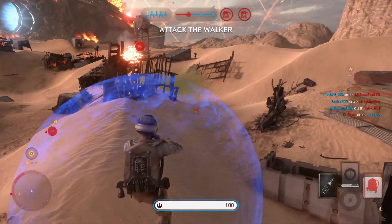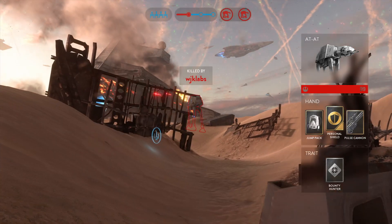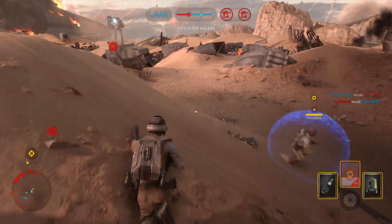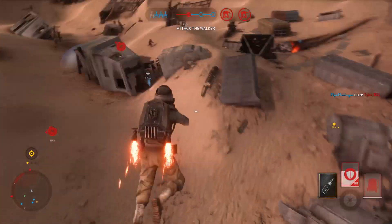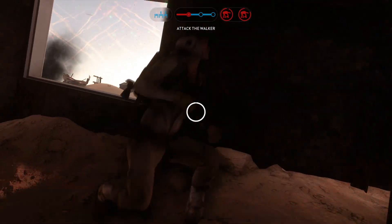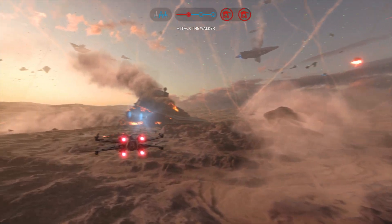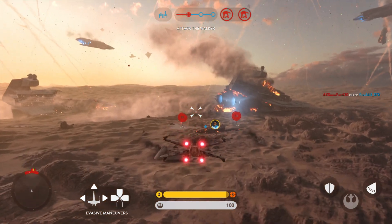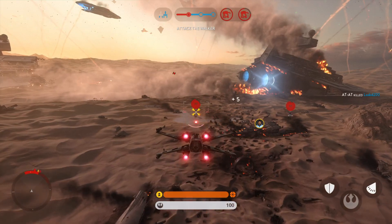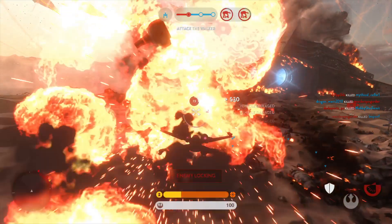Y-wing bombers are setting up for their attack run. The walker is exposed. Focus all firepower on it. Red Squadron, we can use some backup. Red 15 going in. Scanners indicate the walker is weakening. Take it down while we can.